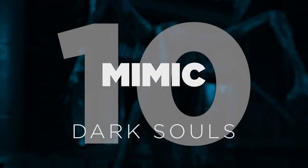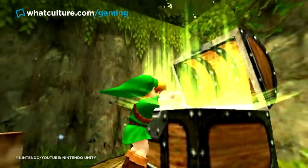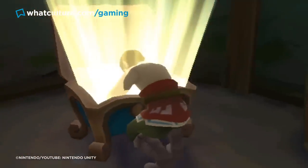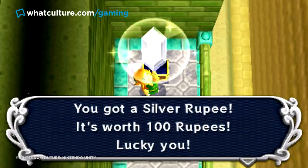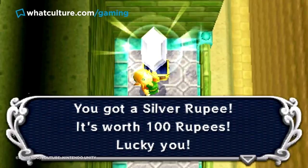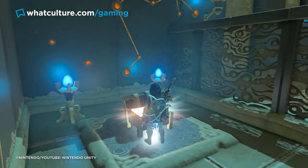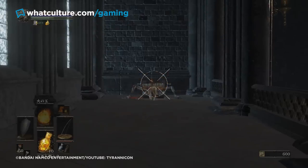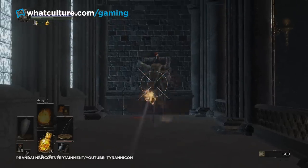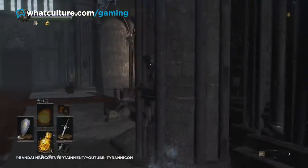10. The Mimic — Dark Souls. Nothing could be less threatening than a wooden chest, right? It's the dopamine factory of RPGs, reliably doling out loot for adventurers eager to find that perfect weapon, a fat stack of gold, or just a badly needed health potion. Developers know this, and know that after putting you through hell, the reward needs to be worth the effort. But then some sadistic prankster at FromSoftware decided to pull a fast one and replace the promise of juicy loot with a face full of razor-sharp teeth.